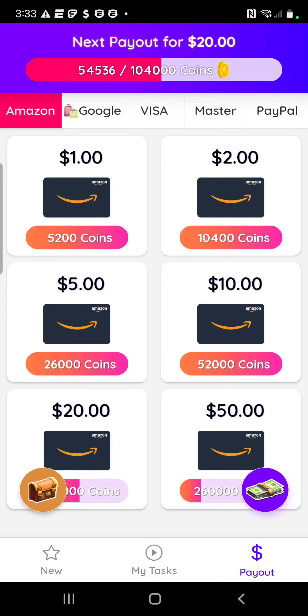You can see Amazon at the top, then Google, Visa, and Mastercard — these are all gift cards. One complaint I've heard is that people say they didn't get their gift card. What I think people are misunderstanding is that the gift card comes through email — it's an e-gift card. Just check your inbox and your spam folder. E-gift cards can come in various forms, sometimes as a code.